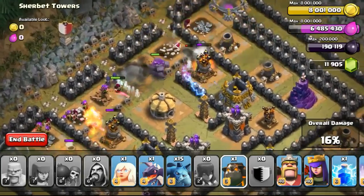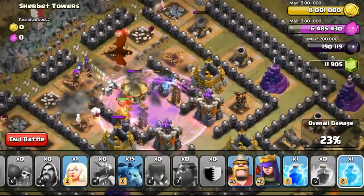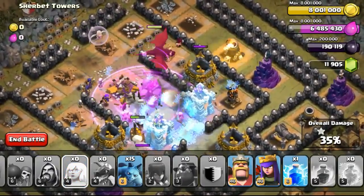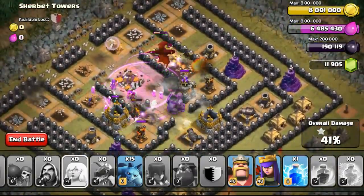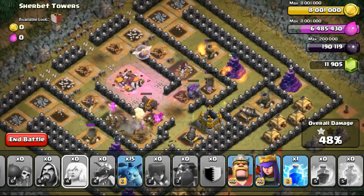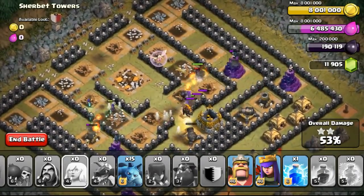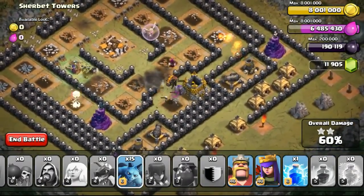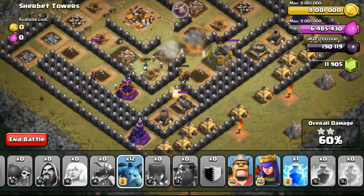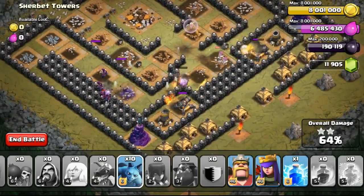Even just using all healers and then dropping my archer queen — the archer queen will just take out the air defense, and once it goes down the healers won't get damaged. After that they just heal the archer queen to full health. I've even seen people using level 1 healers with a level 13 or 15 archer queen and just 3-starring the whole entire base. It's because of the range of the archer queen — her range is so far that she can take out the air defense without the air defense even doing any damage to the healers, depending on how the AI of both troops works.